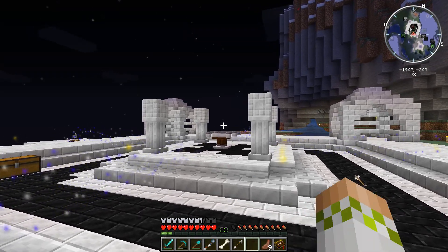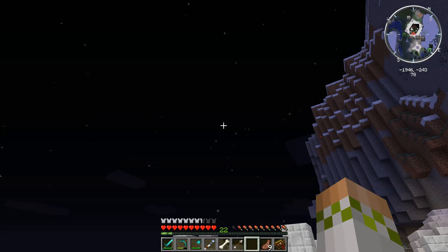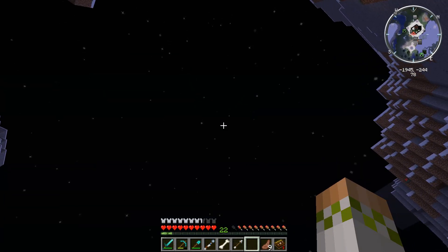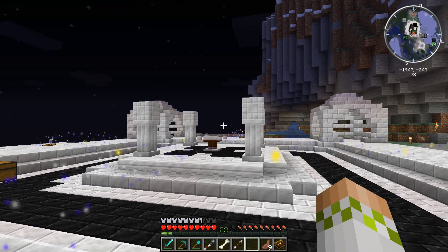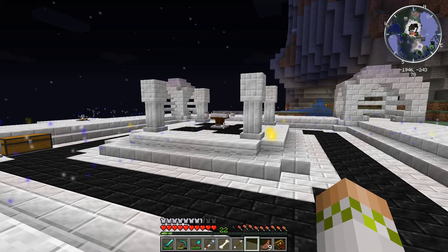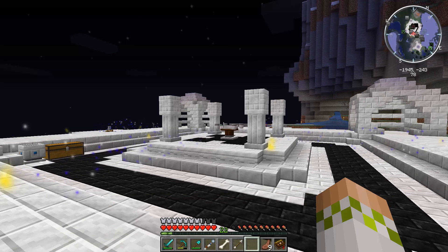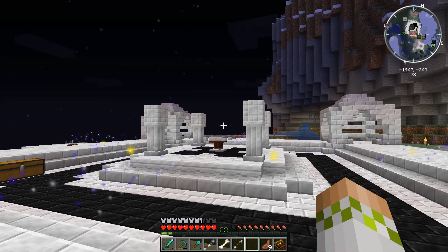Welcome back to Surviving with Astral Sorcery. Today we're going to be going over discovering constellations in the beautiful starry nighttime sky. This is actually one of the areas in Astral Sorcery that people really tend to struggle with, so today we're covering all the info you need to get started and complete it in a relatively timely manner, along with some tips and tricks to make your life a bit easier.